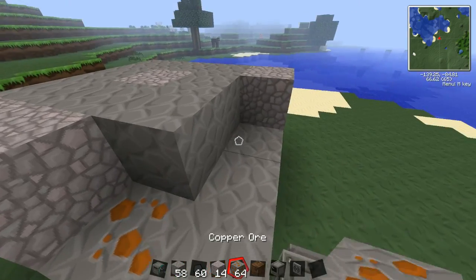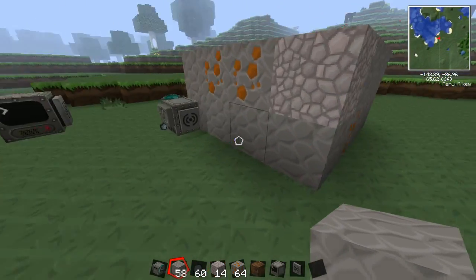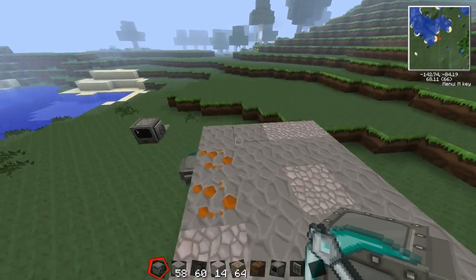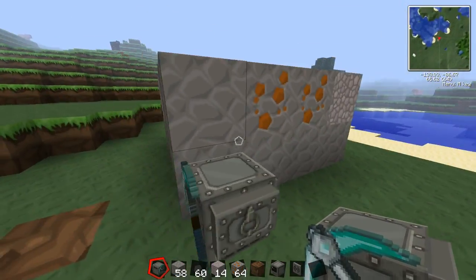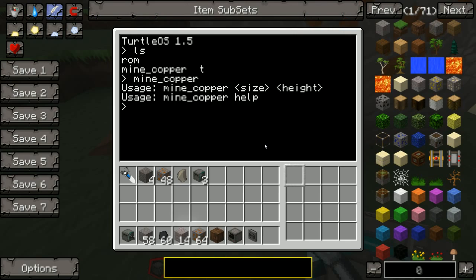And we'll put some more copper. That should be plenty right there — it'll take us a fair amount of time to dig this up. It is a rather slow program, but it does what it's supposed to. It's on here, it's called mine copper, and you'll see it'll want to take both a size and a height.